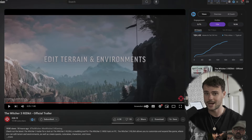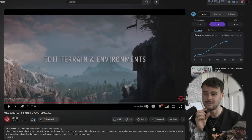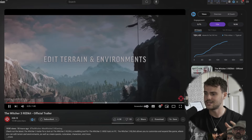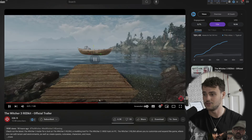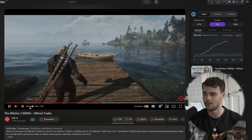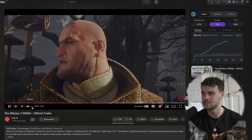Being able to edit terrain and environments is also going to be a great feature, because you can put down every individual rock, every individual blade of grass. You can make underground caves, cascading waterfalls, or new cities. We see a little bit towards the end of this trailer using the paint-on tools to change textures, whether it's sandy beaches, putting down piers or boats — and it looks goddamn gorgeous.